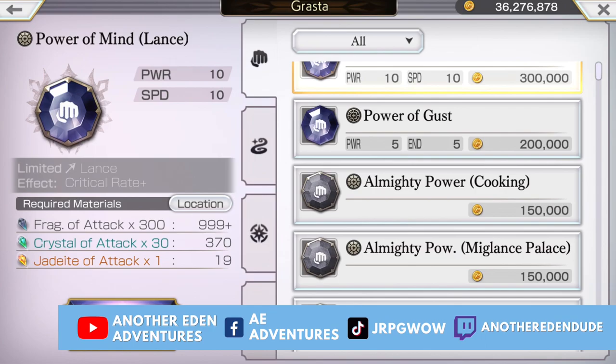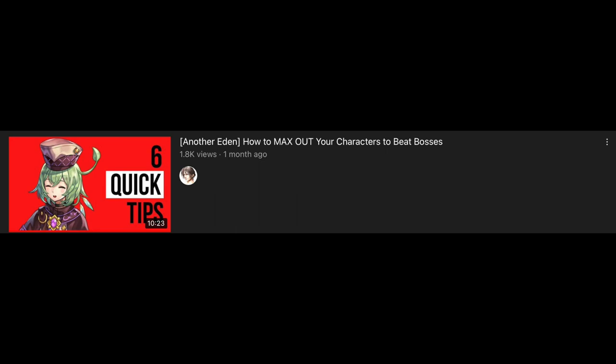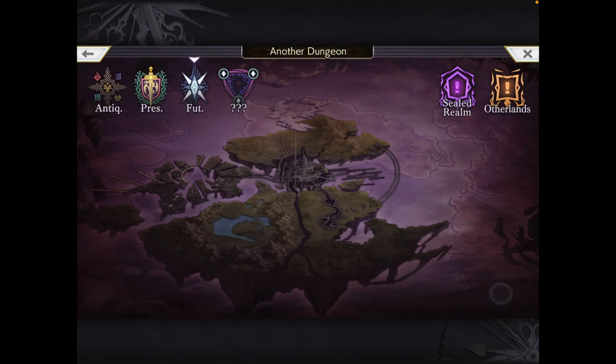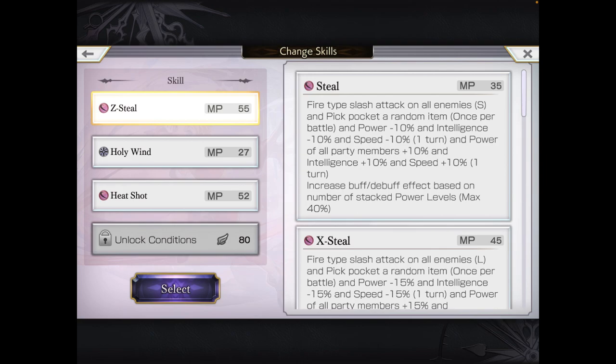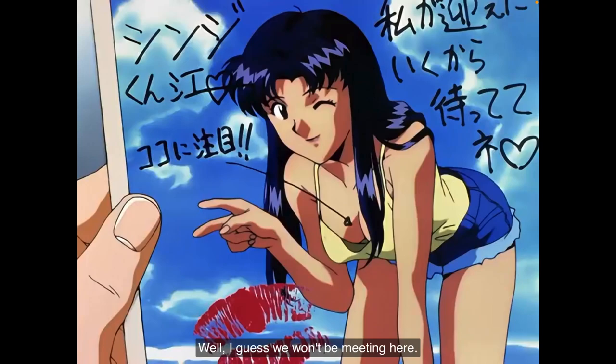GRASTAs normally require a combination of items to activate. For example, ATTACK GRASTAs can require items such as Frag of Attacks, Crystals of Attacks and Jadeite of Attacks to activate. I've linked a video that talks about some easy places to farm for these items, but for a quick tip, I like farming for these items in the future Gharalaia Continent Dungeon. I often have Kidd in my team to use the Steel skill — when she does it, there's a chance you'll get one of these items.